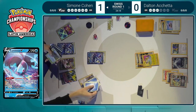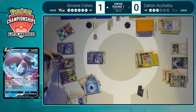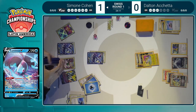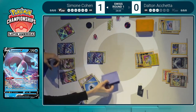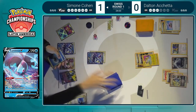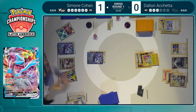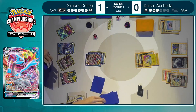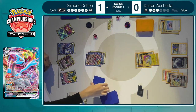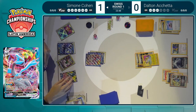Simone actually goes for the Kyurem V-Max and a classic Capacious Bucket, getting the two extra Water Energies. Just going to get all the Water Energies in hand. We will see the attack this turn with the Kyurem V-Max — the combo with Glaciated World and Oranguru is so good getting that extra energy attachment. Guaranteeing that Water Energy on top, swapping with Oranguru, and then Glaciated World puts it right back on the Kyurem. You don't want to be playing the lottery this time.